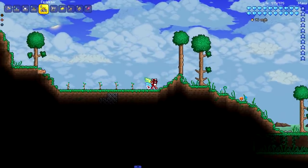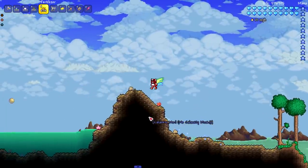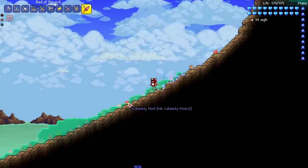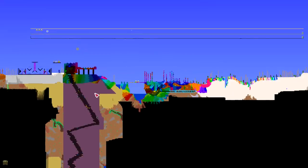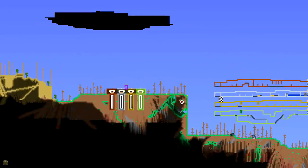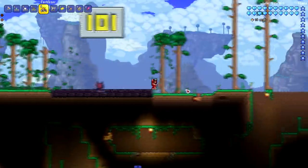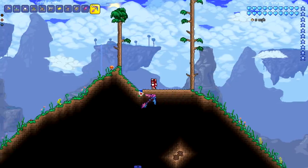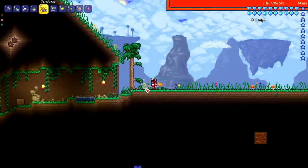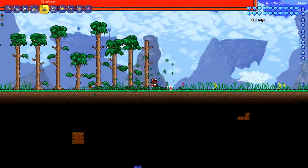We are finishing up the left side of our world by planting these last couple of trees. We run into this Calamity biome area where we can't plant trees, but there we go - that was the last set of trees on the left side of our world. It looks a lot more beautiful - you can see a lot more tan sticks sticking out on the map. They're beautiful trees giving more air to our Terraria world.